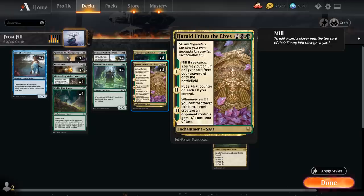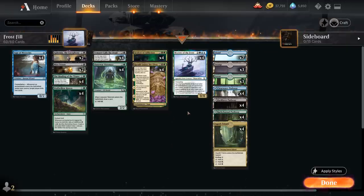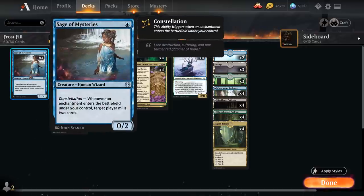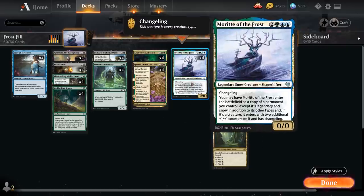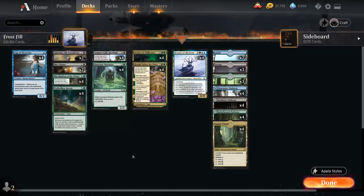We can keep looping this for as long as we want, essentially milling our entire library with the first chapter of Harald Unites the Elves. To win the game we need one additional combo piece: Sage of Mysteries, a one-mana 0/2 human wizard with constellation — whenever an enchantment enters the battlefield under our control, target player mills two cards. Every time we bring back our saga we mill the opponent for two. We repeat until both libraries are empty, then pass priority by copying something else with Morut, and the opponent draws from an empty library and loses.